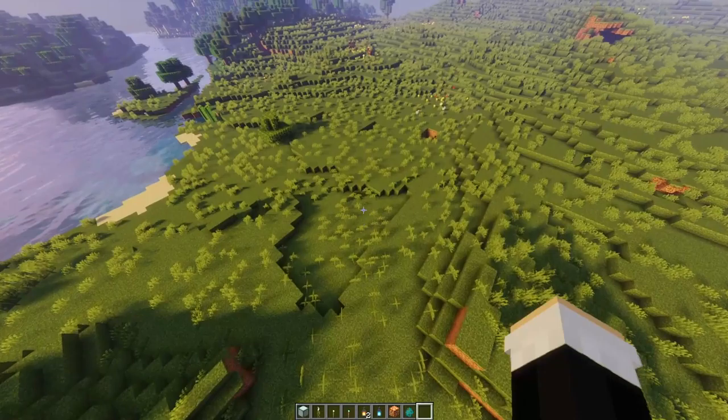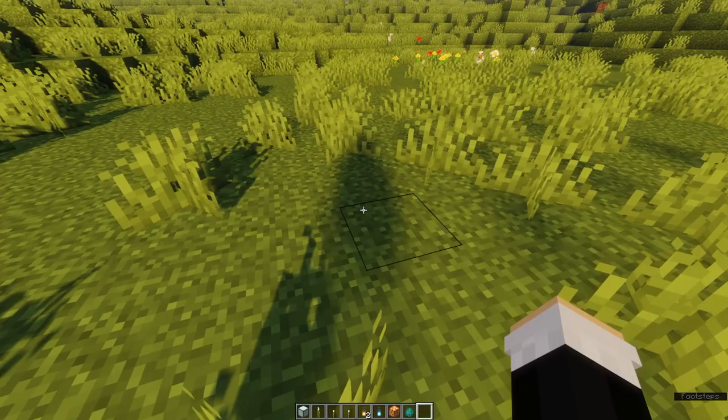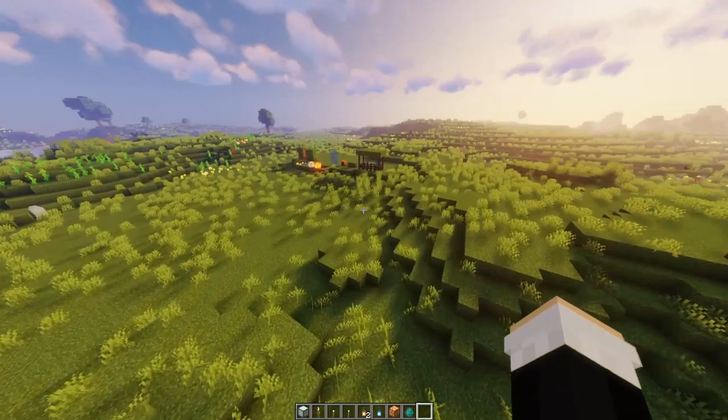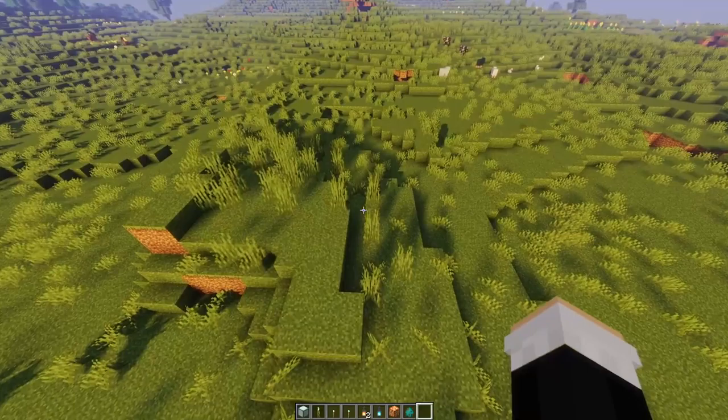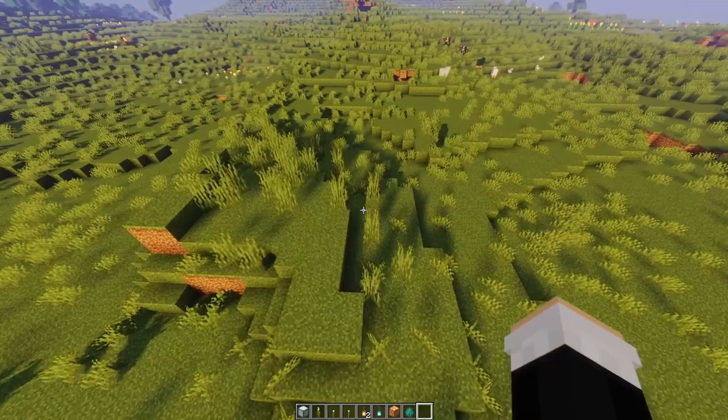We have two more. These are Sildur's Vibrant Shaders — I used to not like them at all, but they have redeemed themselves. They're still a little bit buggy. There are weird shadows doing weird stuff — I don't know what we're getting that shadow from and why it changes when I move. With older versions, when the grass moved the shadow would look all chunky and weird. Not smooth at all.